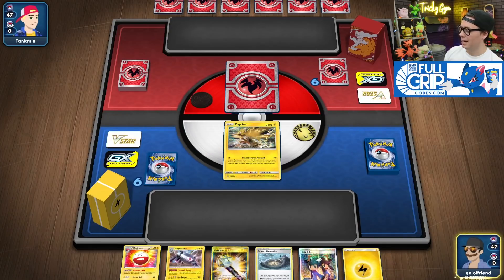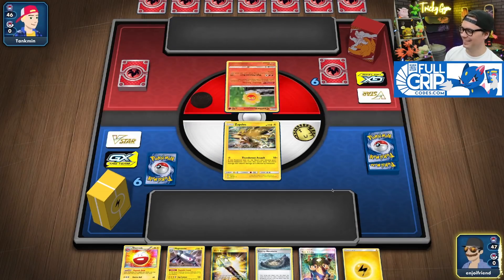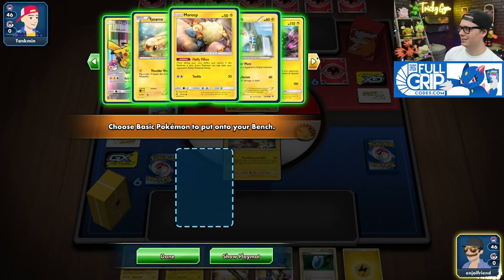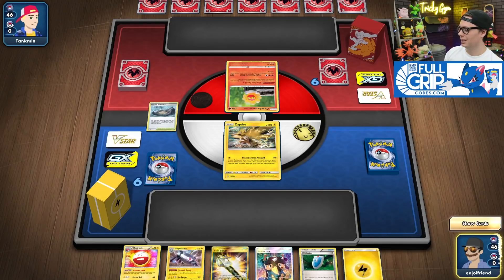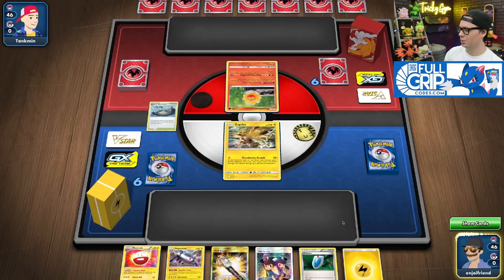Going first here, I actually have the Terra Spark. This is pretty cool. Stormy Mountains — go get Tapu Koko. We get Voltorb.